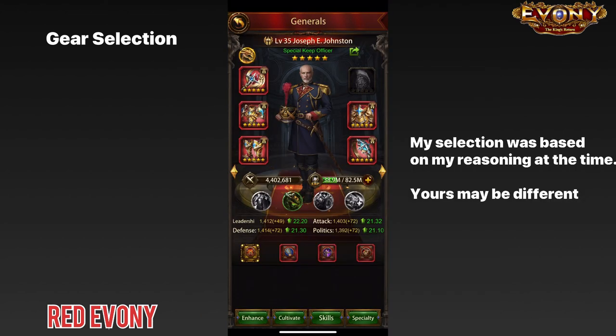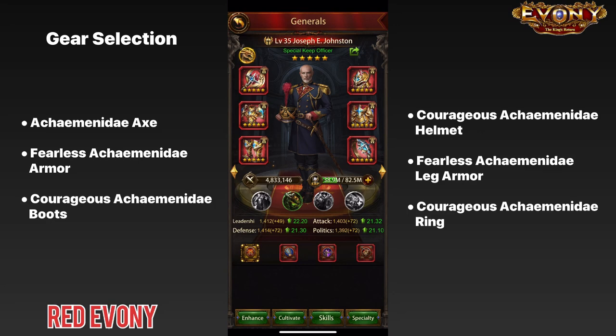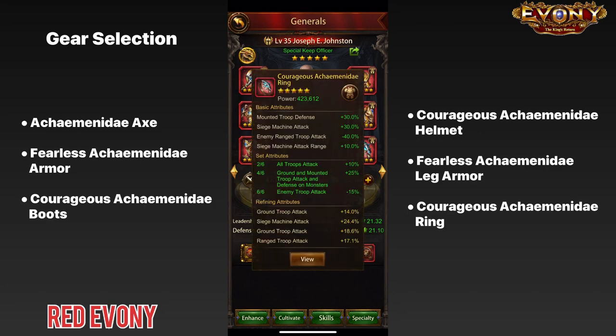Finally, for the helmet, this was a bit of a tricky one. The ground HP and mounted HP buffs on the fearless Achaemenidae helmet are quite attractive. However, I decided to go with the courageous Achaemenidae for one main reason — the combination of buffs it has for mounted troop and in-city ranged troop attack. It was a tough choice and I know that a lot of people favor the fearless Achaemenidae over the courageous. So this is the full setup for my world general, and as you can see, we have the six-piece Achaemenidae set attributes.